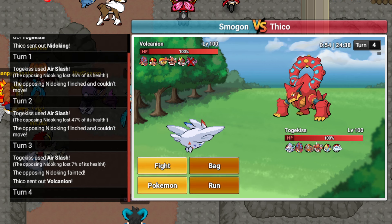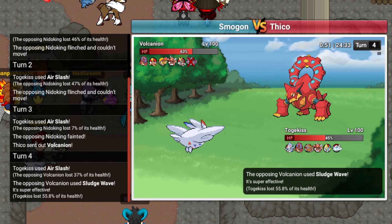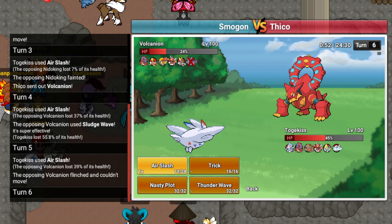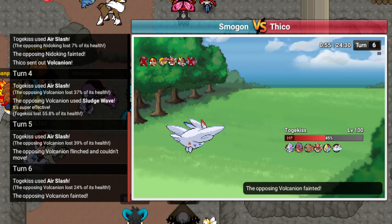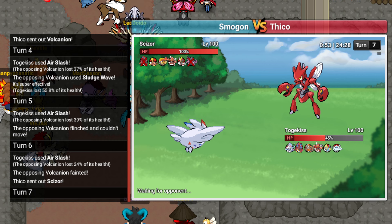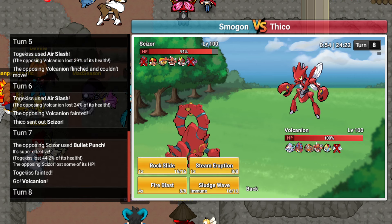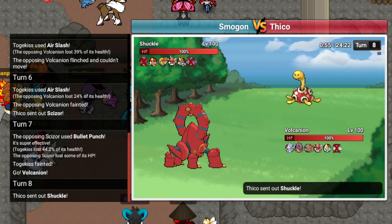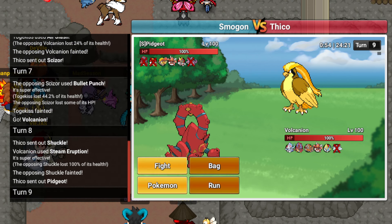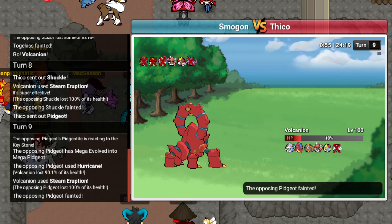Alright, that's a good start. He goes Volcanion. Sludge Wave - I think he's Scarf. Yup. You should have just went Scizor, bro. Scizor finally comes out - you're clicking U-turn so I'm gonna hit you once and switch out. Damn, he actually got me. Life Orb. I'll go Volcanion and click Steam Eruption - he has no switch-in, everything on his team will die including this because I'm getting the burn. Oh he's not even Sturdy - what the fuck? Whatever, I'll just kill you here. Gone. Very nice.